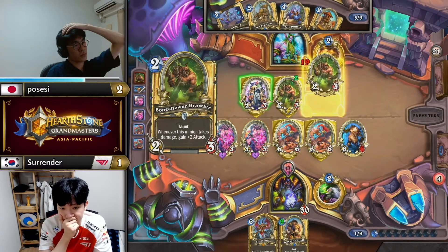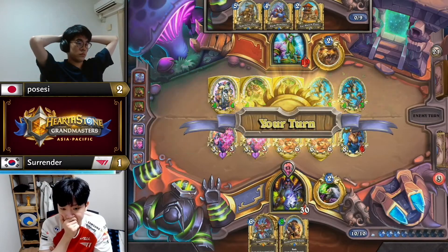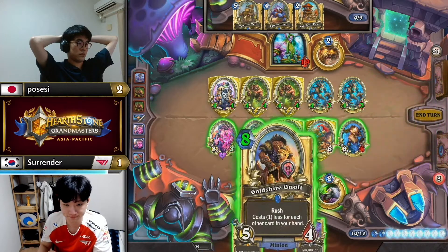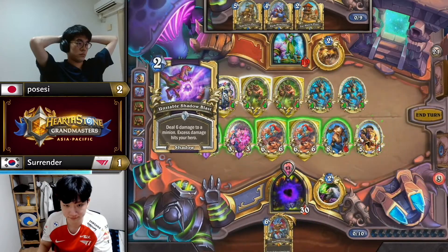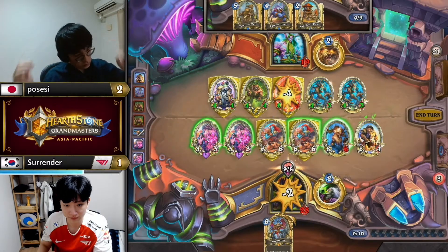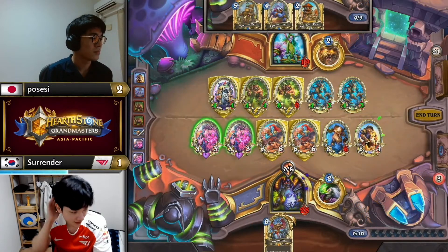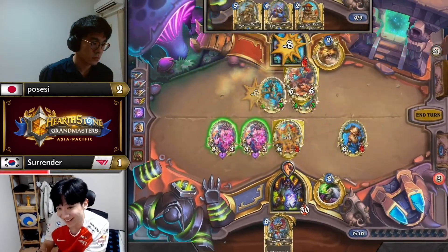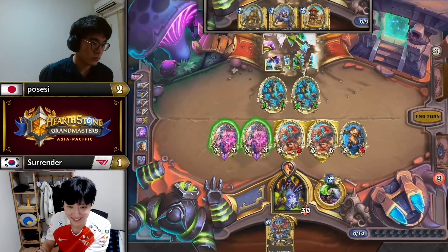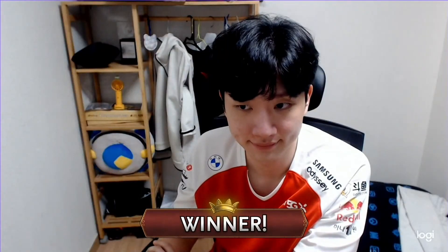He's going Arbor Up rather than Teacher's Pet — buffing the taunts he has, making the Bristlebacks unable to take good trades. But Goldshire Null and Unstable Shadow Blast will push enough damage through to end the game. Plus eight — yes, that'll do it! Surrender takes the win, going to another game five. We're already half an hour above schedule — this has already been the longest day by far of this season in APAC Grand Masters. One final game to find out who goes through to the semi-finals.